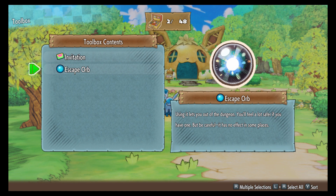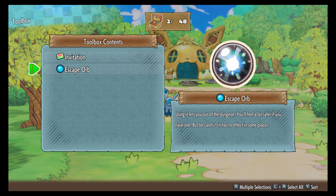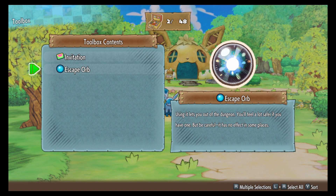So that is how you recruit a shiny Celebi. Thank you for watching. If you want any tips and tricks on how to get through Purity Forest, make sure you write in the comments below and I can do a video on that for you. Thank you for watching, see you next time.